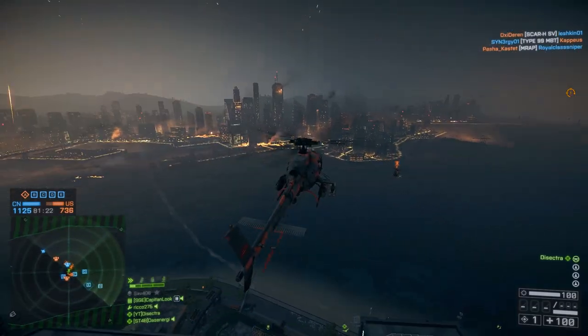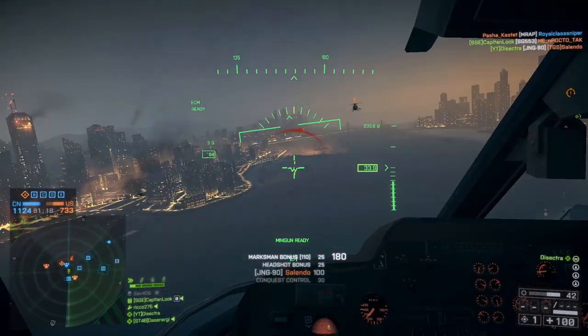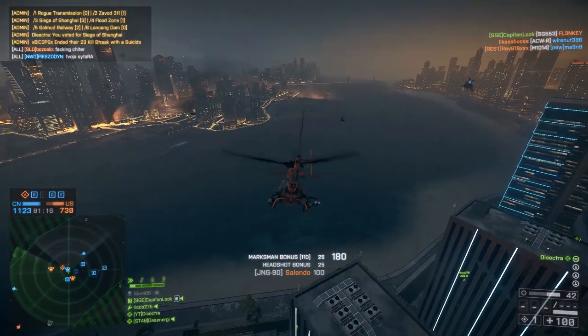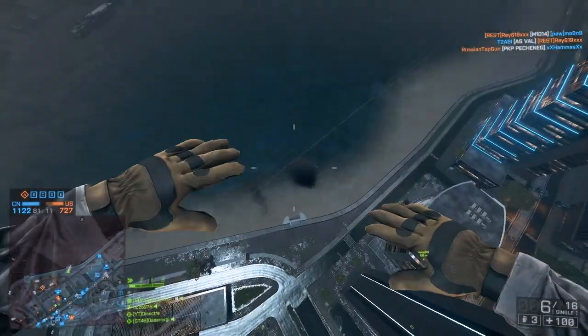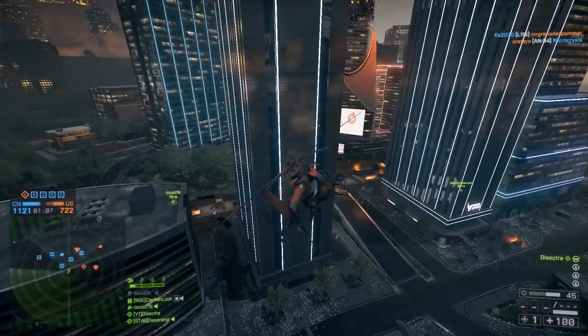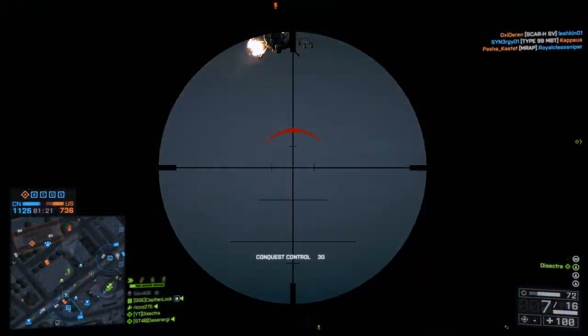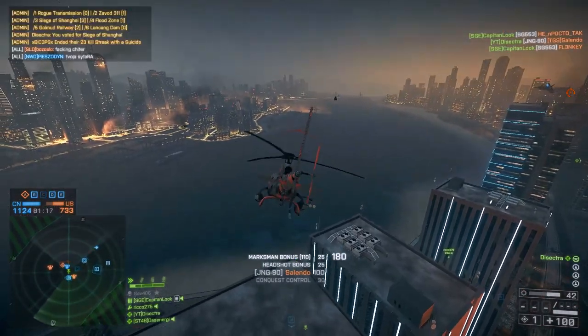Dissector is up next and I said that sniping clip on the jet pilot was one of my favourites of the top plays so far — well, this one might have just beaten it. So clean: taking out the pilot of that little bird and then, just to top it off, bailing out and stealing his heli to help his team out. A really solid clip. Watch it again in slow motion — fantastic.